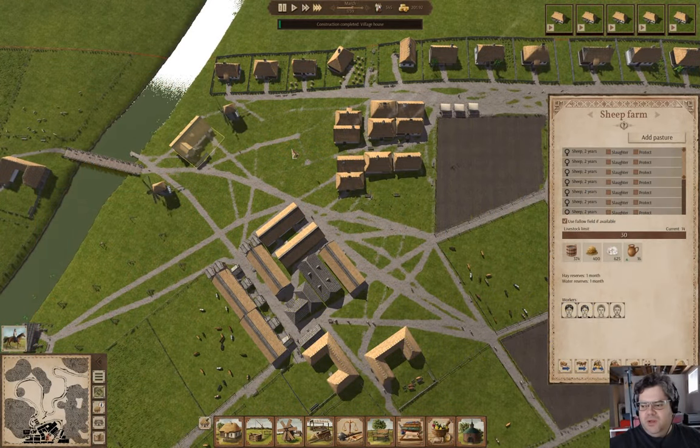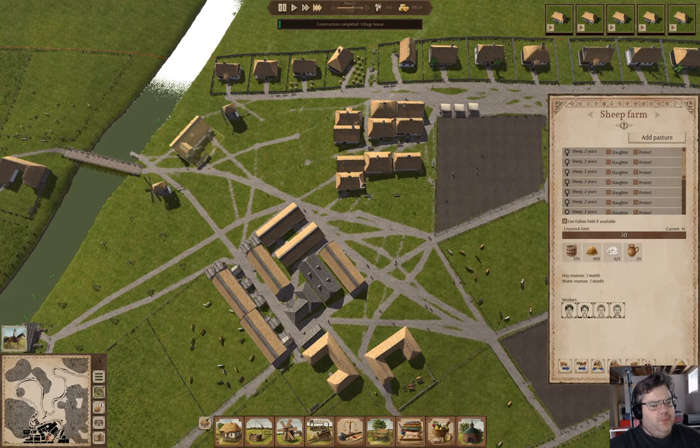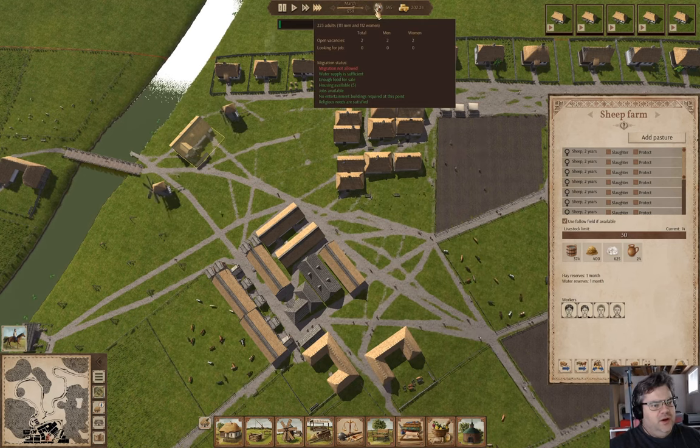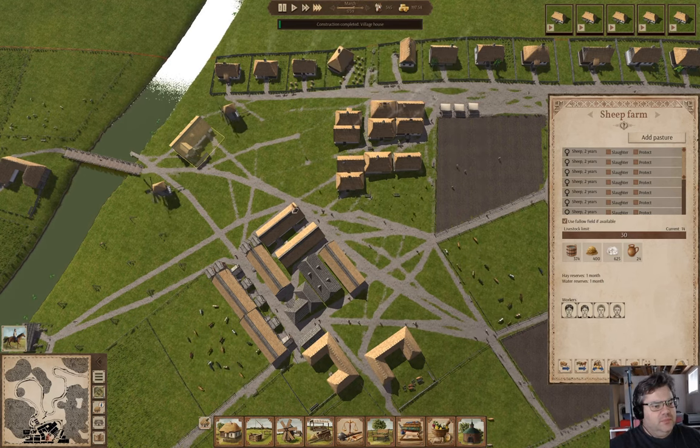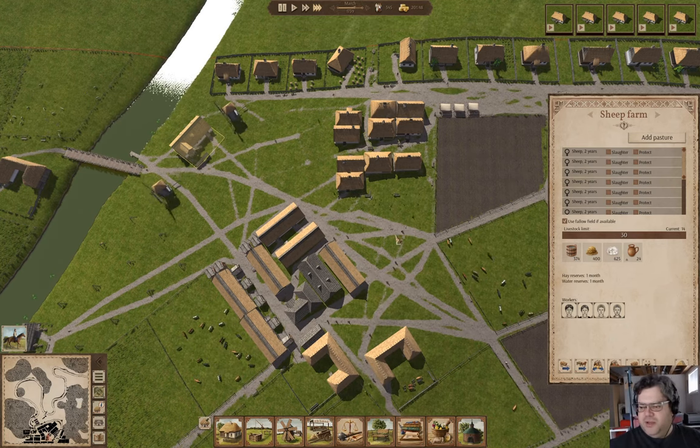Hey everyone, welcome back to Sleepytown. This is in Ostriv. We just built a house — we've got five empty houses. Lots of empty houses. That is a goal right now, to get lots of empty houses.